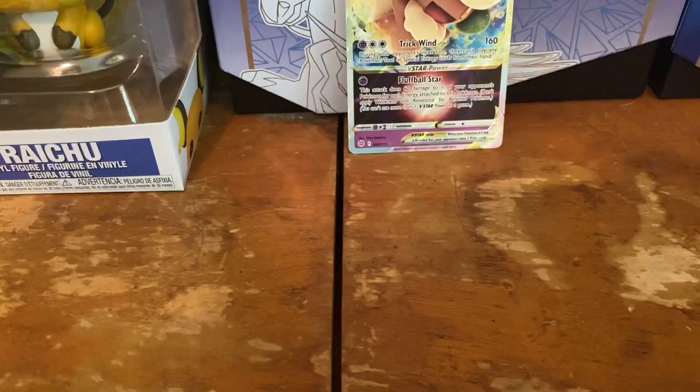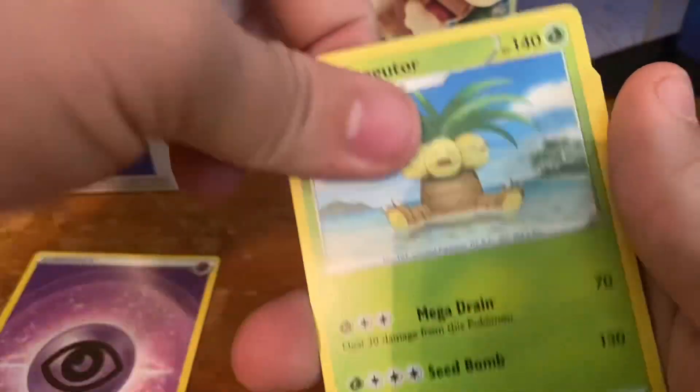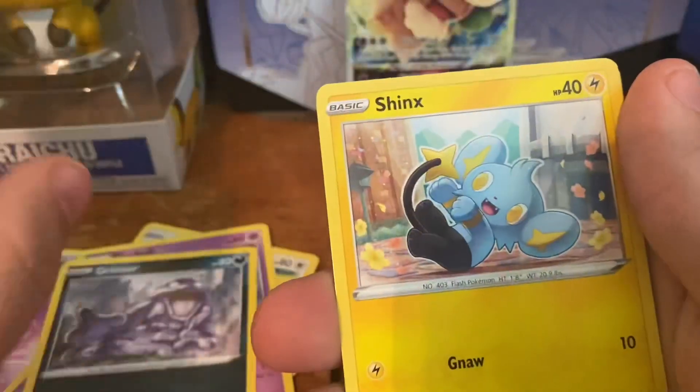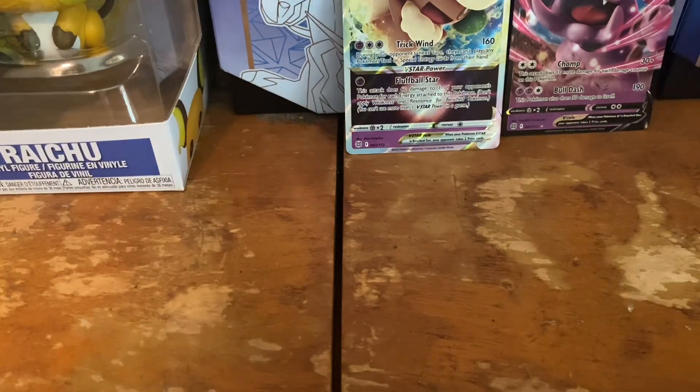Opening a Shaman pack — see if we get another hit or if the Whimsicott V Star is going to be our only one. Going for a trainer art. Electric energy. Sidekick energy, Executor, Choice Belt, Star of Ravia, Dedenne, Farfetch'd, Duskull, Grimer, Sneasel, Farfetch'd for the reverse, and another Granbull V! We'll definitely take that.